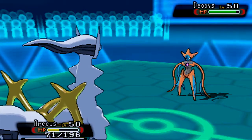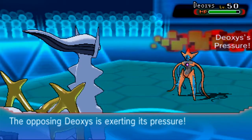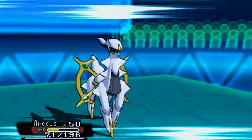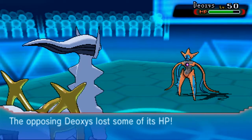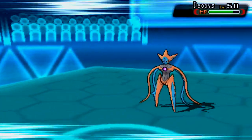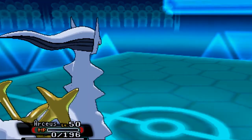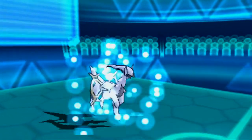Kyurem Black is so overrated — don't get me wrong, I like it, but I just want to use Kyurem White more. He shows me his own Extreme Speed with Deoxys, and I survive with three HP to spare. In return, I KO Deoxys, because Deoxys in Attack form is really defenseless. We get a double KO out of this scenario.